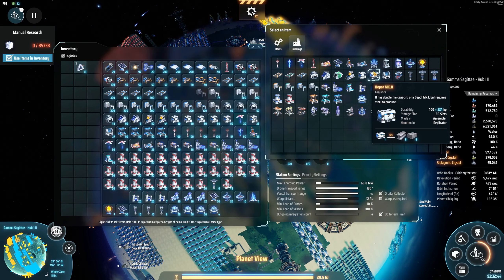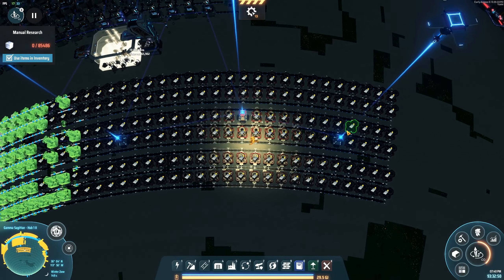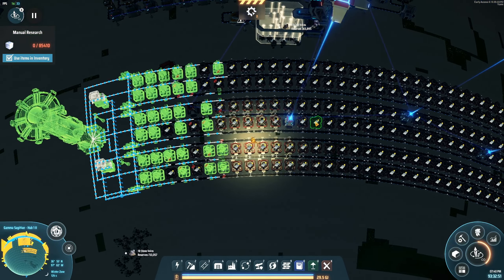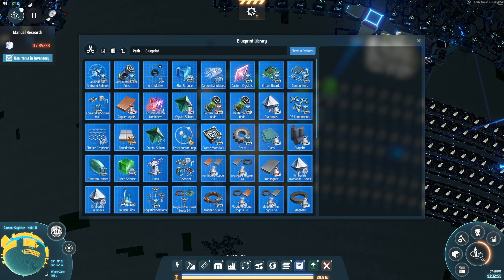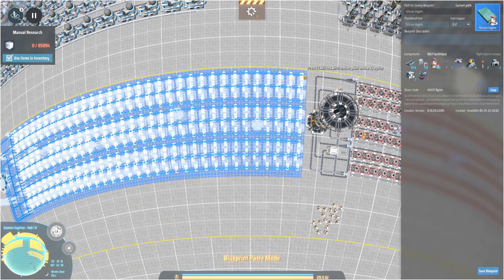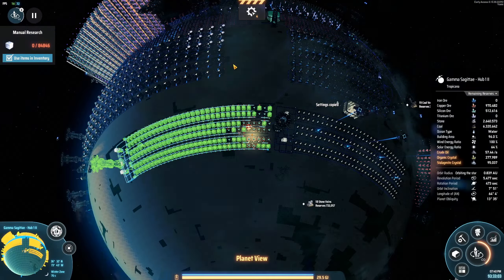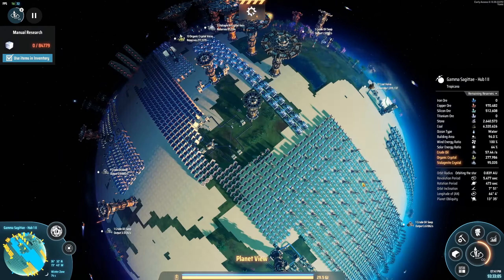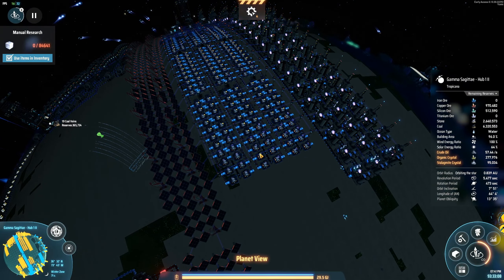I might as well just call some more so I don't have to move from this planet. We'll do the same thing with silicon. Also with coal, I believe — yeah, we're turning it into graphite, so that way I can remove these things.